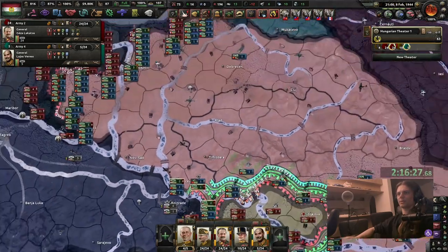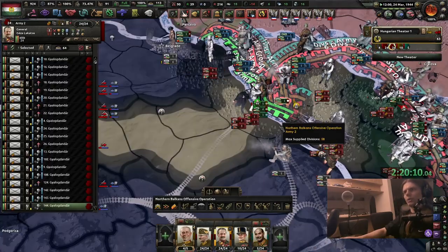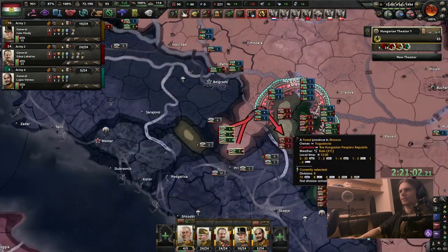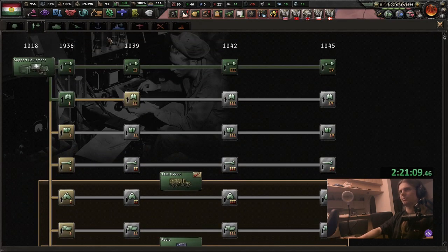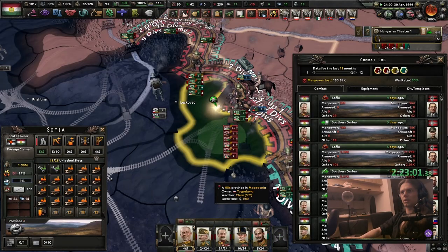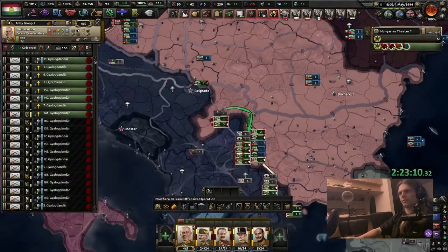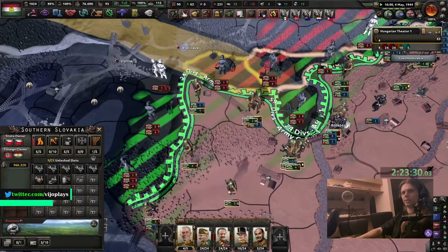15 war score is not a whole lot, but hey, we're Hungary. If we get anything out of this war except for being crippled then that's a victory. My goal right now will be to push into Montenegro. That sucks, so I'll just hope Yugoslavia can take them out. If I get mil access from Yugoslavia I'll have to give them every single tile back, which I don't really want.